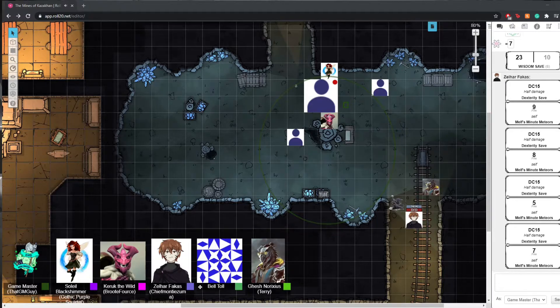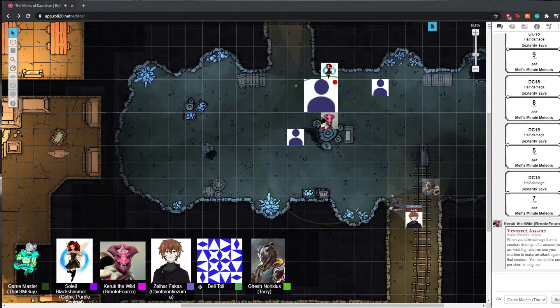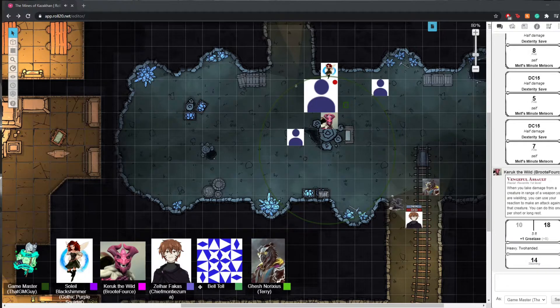That's 17 points of damage. I'm going to use Vengeful Assault — when I take damage from a creature in range, I can use my reaction to hit them. Was that 17 after rage? Yes. As you go to strike him it just bounces off his armor, which is full plate. You can hear that grumbling from the rear passage get a little louder. He looks toward you and grins, saying in Undercommon: 'You're about to be dragon chow.' Top of the round.